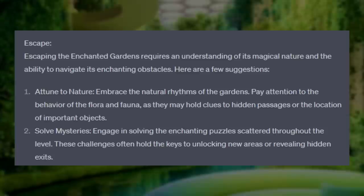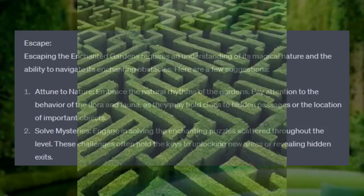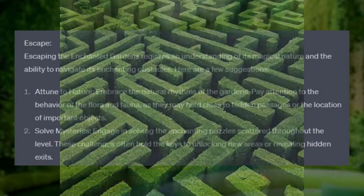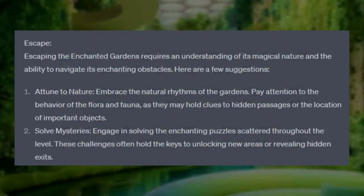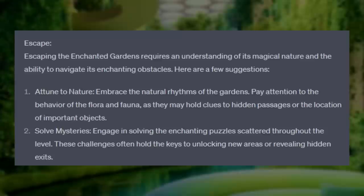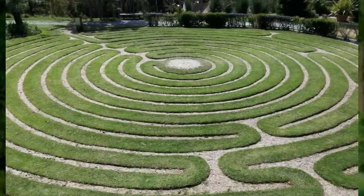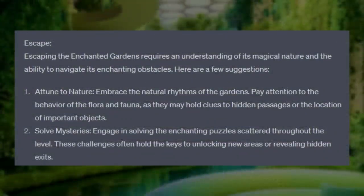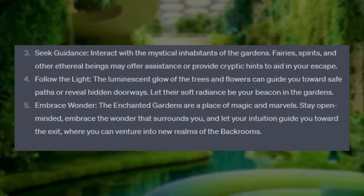Escape: Escaping the Enchanted Gardens requires an understanding of its magical nature and the ability to navigate its enchanting obstacles. Here are a few suggestions. Number one: Attune to nature — embrace the natural rhythms of the gardens; pay attention to the behavior of the flora and fauna, as they may hold clues to hidden passages or the location of important objects. Number two: Solve Mysteries — engage in solving the enchanting puzzles scattered throughout the level, as these challenges often hold the keys to unlocking new areas or revealing hidden exits. And numbers three, four, and five are seek guidance, follow the lights, and embrace wander — I'm not reading all those because they pretty much say the same thing, but you get the point.